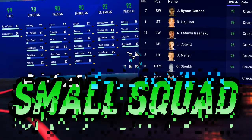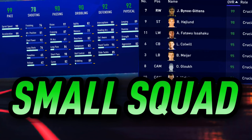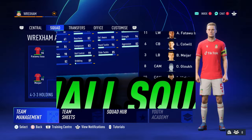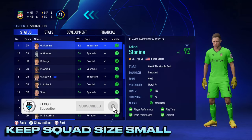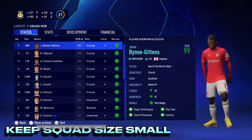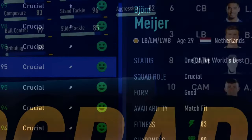The first tip is to keep a small squad. Ideally you want 2 players per position in your starting 11 and then a couple of extra reserves. The smaller the squad, the easier it is to keep all of your players happy.